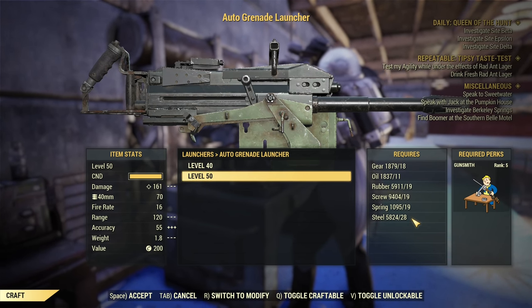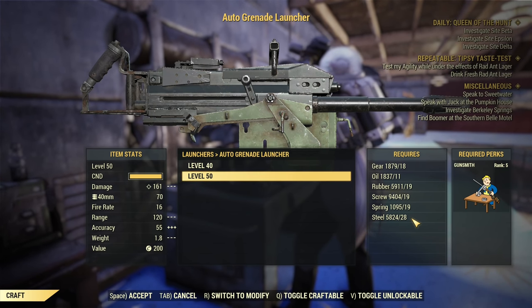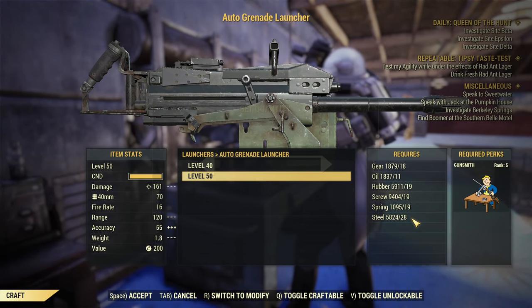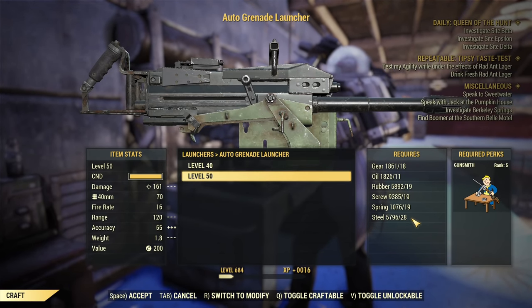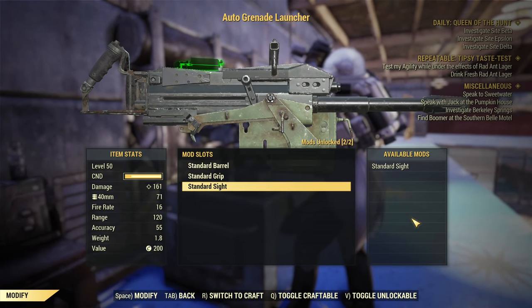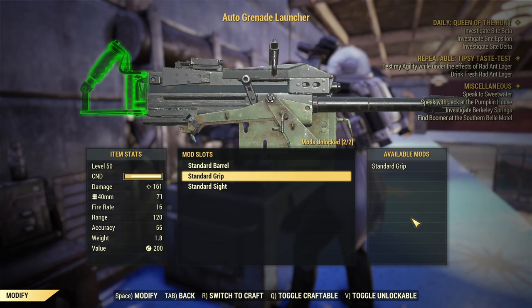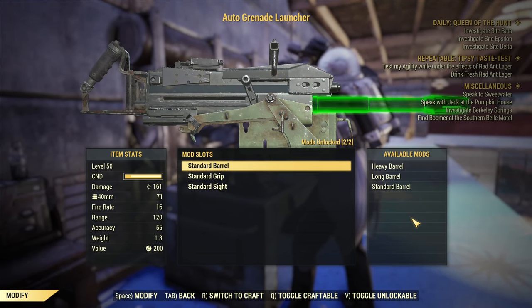You will not need to craft too many of those. You need to craft and scrap in order to unlock the modifications for this weapon, but you don't need too many. Going into the modifications tab, you cannot change your sight and you cannot change your grip — the only thing you can actually change is the barrel.